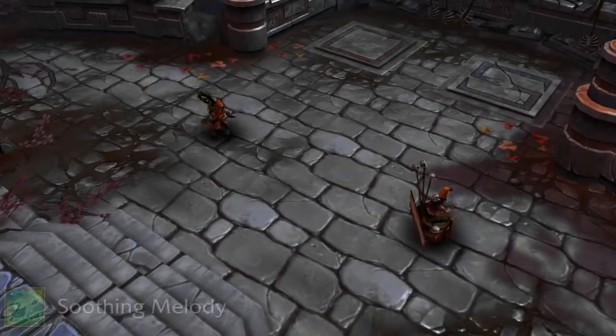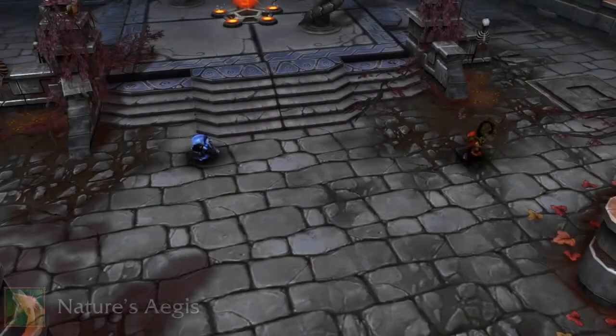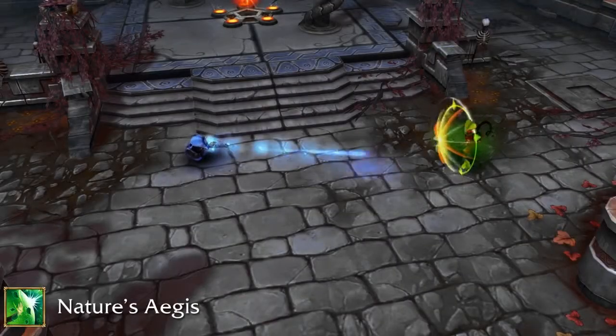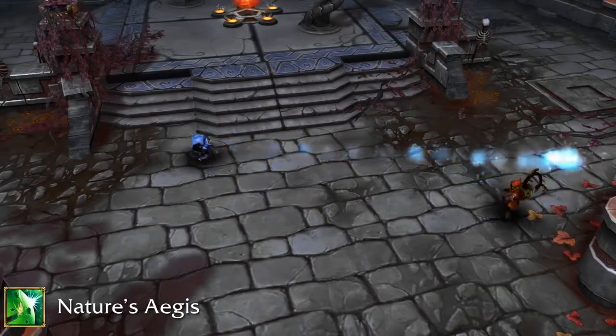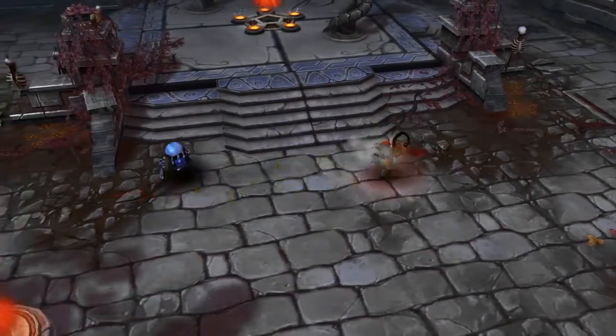Her secondary ability is Soothing Melody, a healing spell that slightly reduces the duration of negative effects. Dryad's third ability is Nature's Aegis, which is an aimable shield that absorbs damage and prevents negative effects from projectiles and melee attacks that hit it head-on.